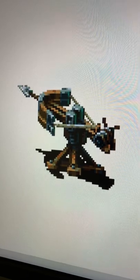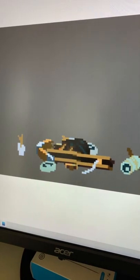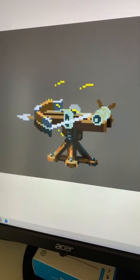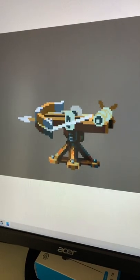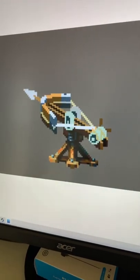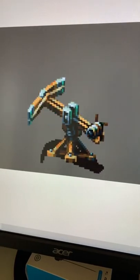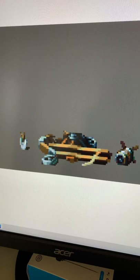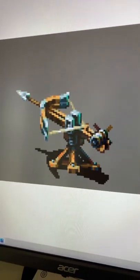It all starts out with Anders creating a design for the object, which Marty then starts to roughly animate with a bit of rough sketches, which he then sends to Anders for approval. And when Anders has approved it, Marty goes ahead and makes the final animation.